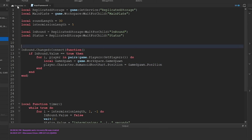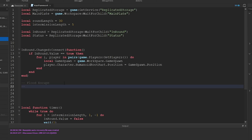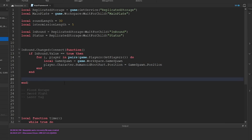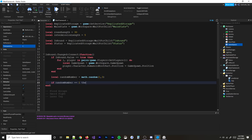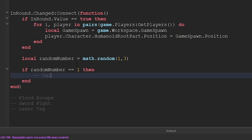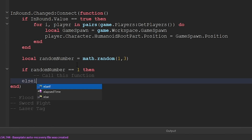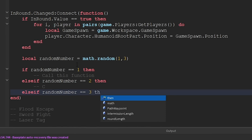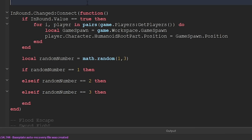Now I'll make functions for each mini-game. I have three ideas: a flood escape mini-game, a sword fight, and a laser tag. I'll generate a random number from one to three and call the corresponding function — if it's one, sword fight; two, laser tag; three, flood escape. It's probably not the most elegant approach but it's the easiest I could think of right now.